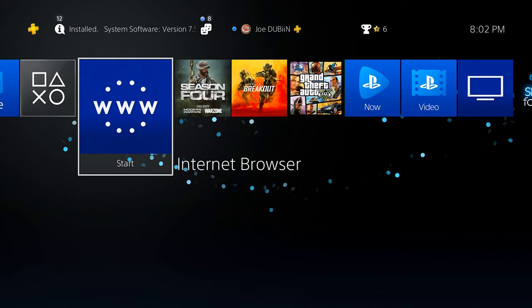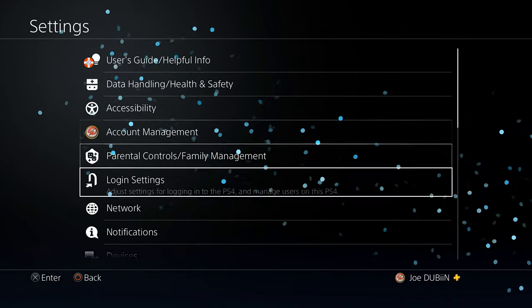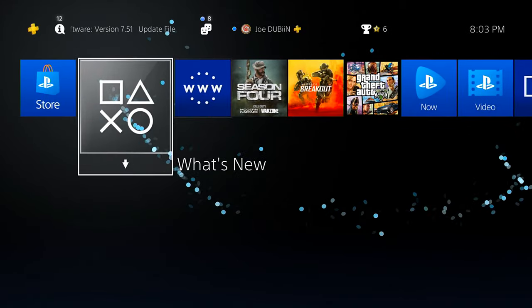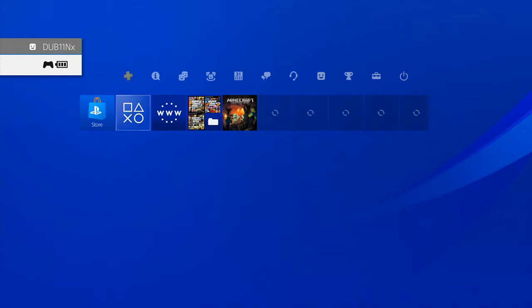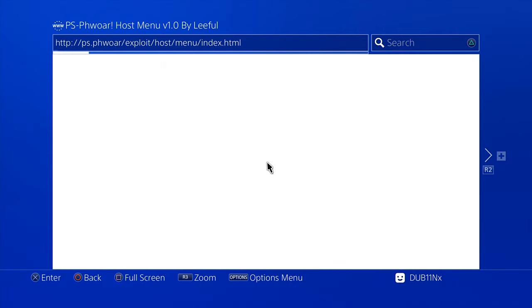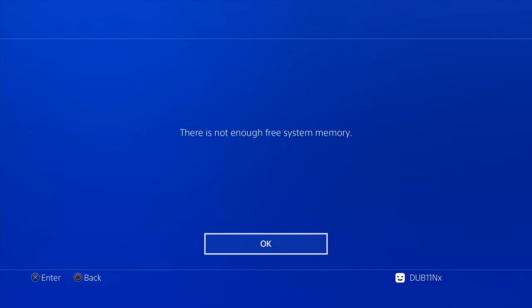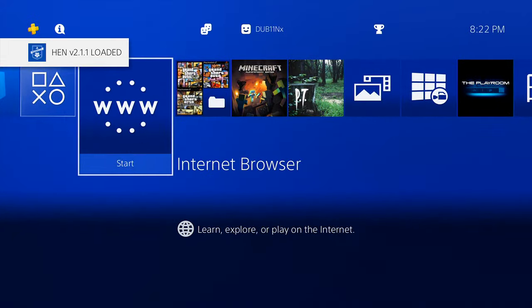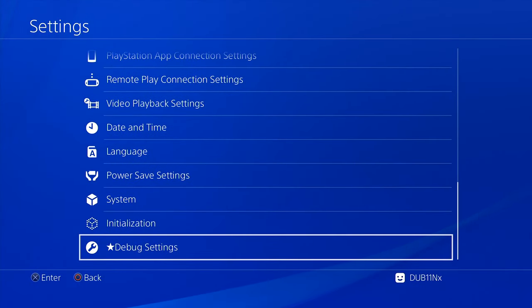Let's switch over to the jailbroken PlayStation 4 and I'll show you guys real debug settings on that console. We're back on the jailbroken PlayStation 4. Let me access the exploit page again and enable HEN, which is that jailbroken state. Let this load and we will have debug settings on here — 100% obviously, because this is a jailbroken console. HEN v2 is loaded. Going into settings, we go all the way down and there we go — debug settings. Don't get scammed out there guys. It is not possible to mod PlayStation 4 online or jailbreak the most updated version.